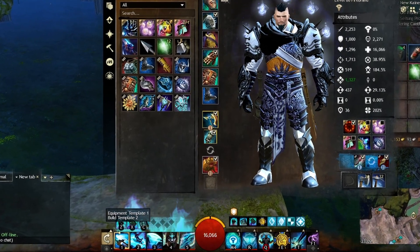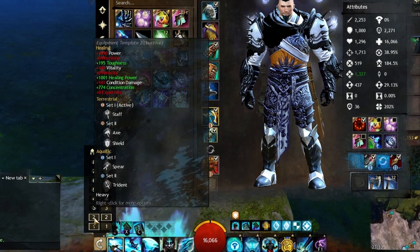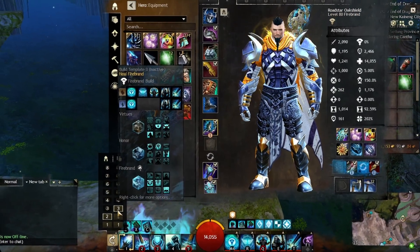Another quick tip about the templates is that you can switch between them even faster using the little arrow next to your skill bar, as you can see in the background.